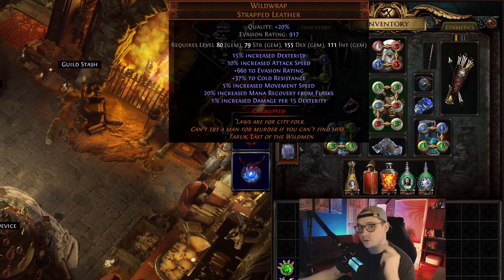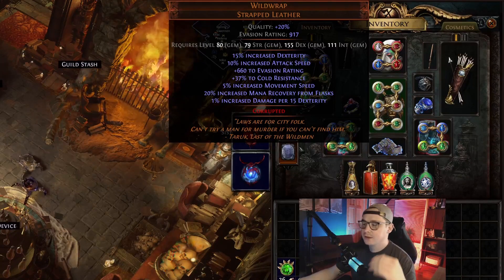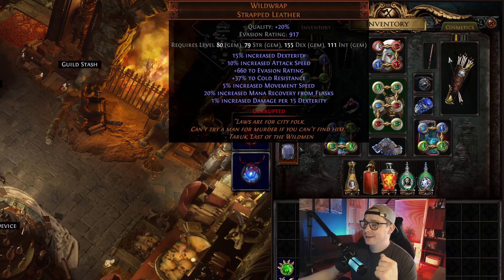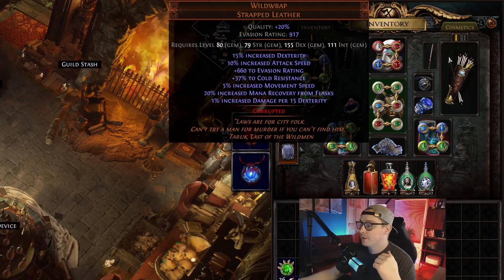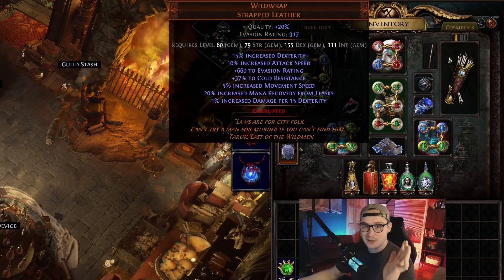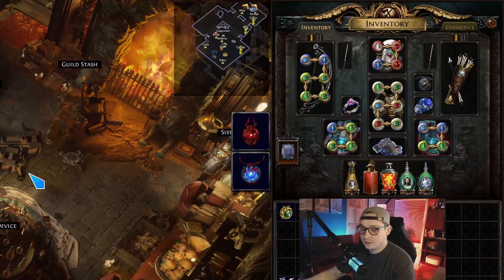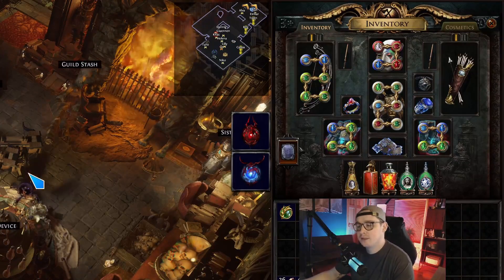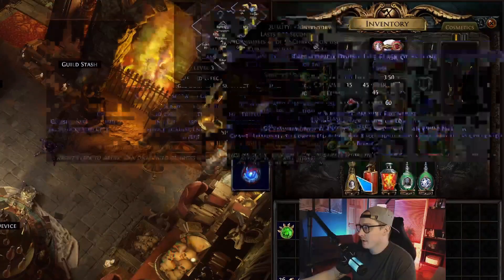Something that will be good is getting a Wildwrap that has plus two or plus one, then a level 21 gem, because at level 22 Siege Ballista you get an extra totem — a nice damage boost. The super end-game version would have an attack speed per 25 dex chest from Grasp of the Mailed Fist. You don't need it, the build already has so much damage, but if you want to min-max go that route. You can map with this build — just swap out Barrage for GMP and it clears full screens. It's not fast but it works.